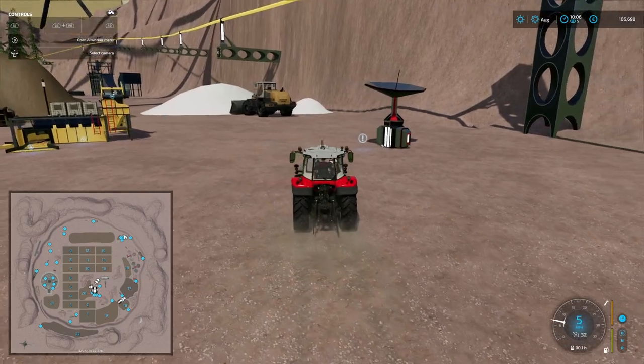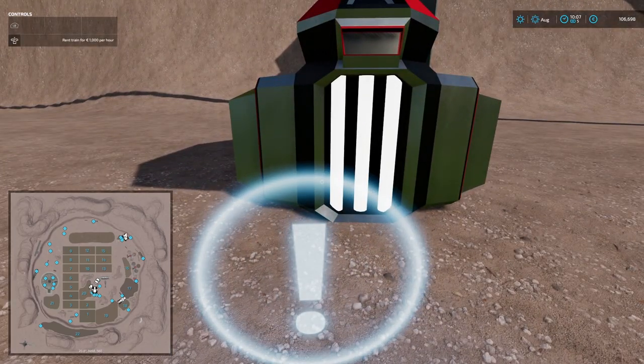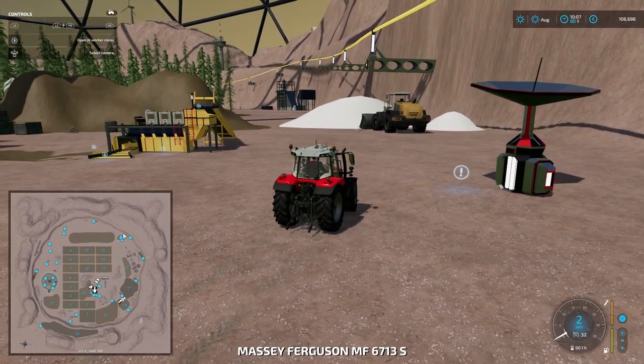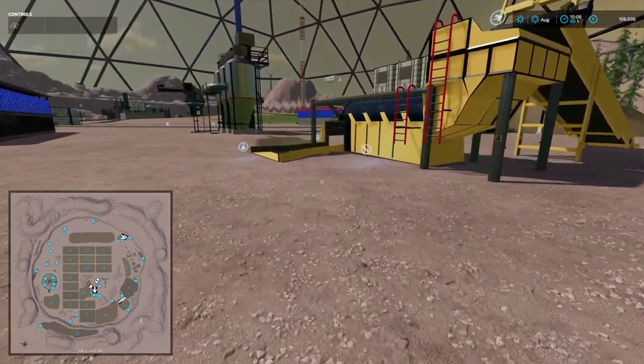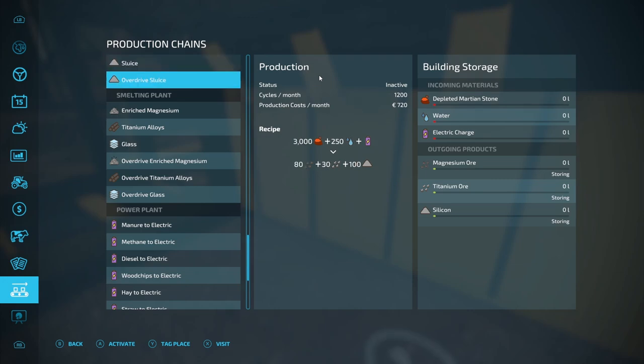This is just another place to summon the train. Some lime at the top left hand side there with the loader. And this is the sluice — once you've processed the stones you'll get depleted Martian stone. I'll show you that in the next building. It requires water and electrical charge. As we go around you'll see how important that electrical charge becomes.